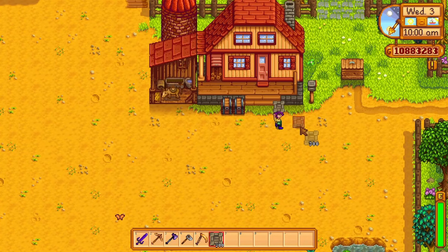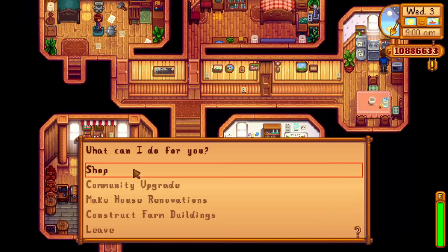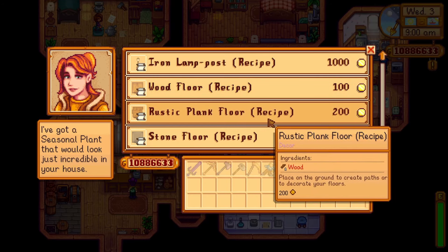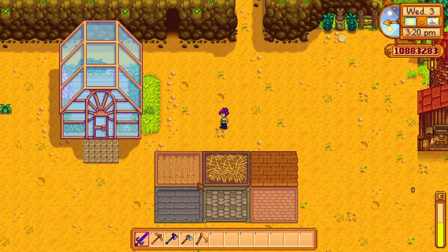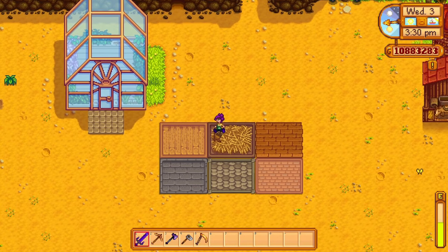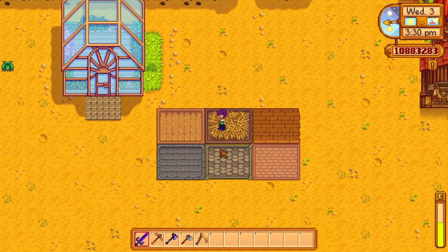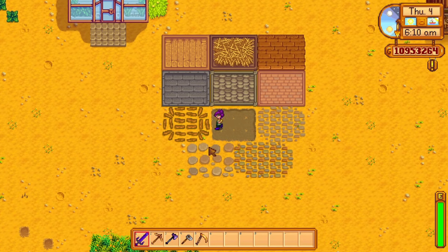One of my main rules when starting to make my farm look pretty is to start with basic flooring, so I know how much space I have for all the buildings I want to place down. Even though the player starts with a few flooring options, Robin also sells recipes for a few others that are pretty cheap. Here is a comparison of the six different types of flooring available from Robin - each of them looks pretty different from the others.